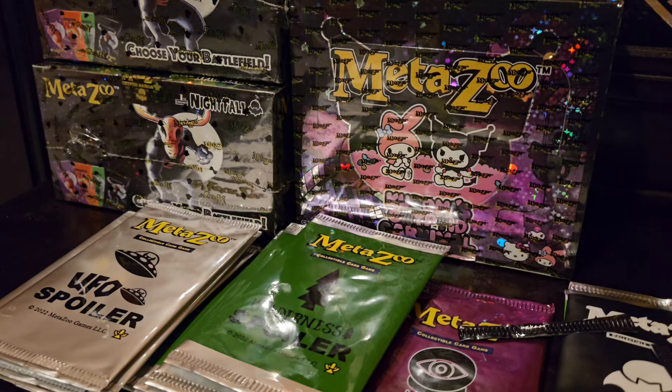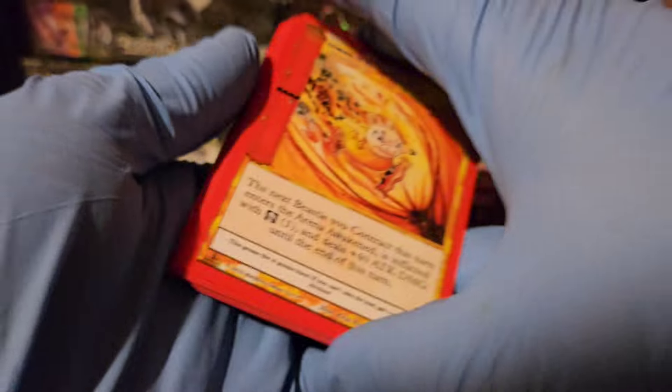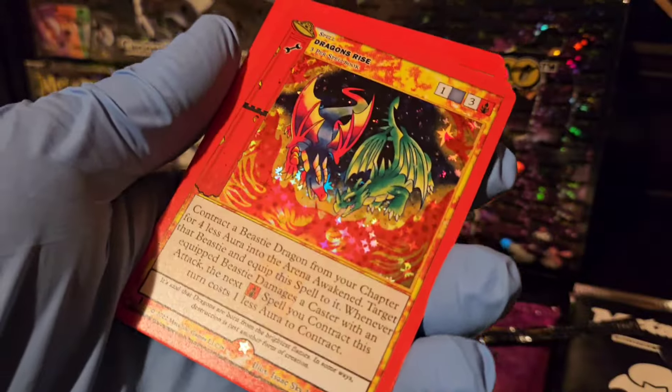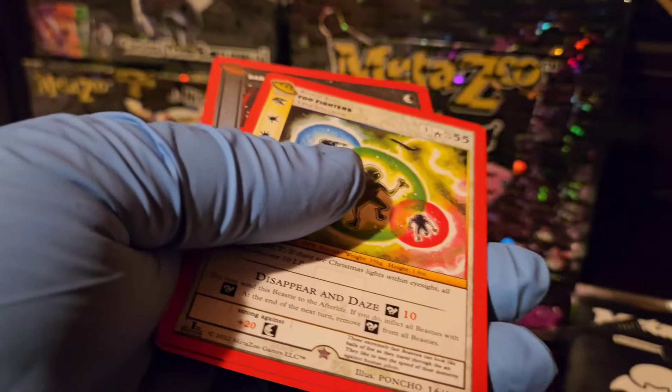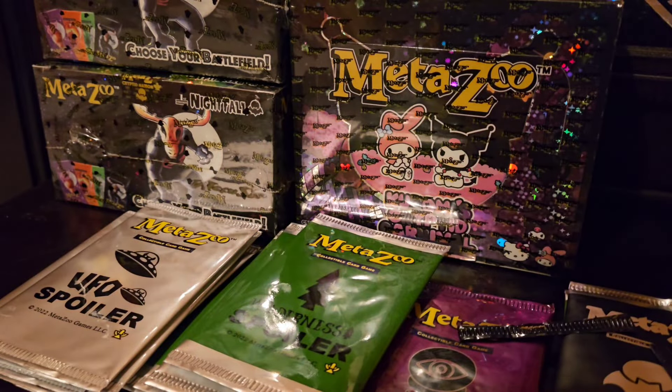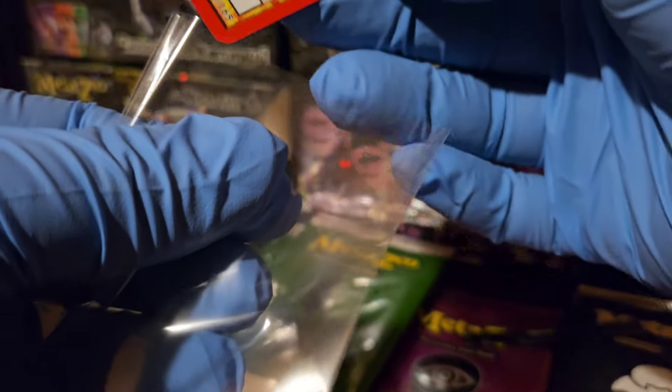Let's crack open this next UFO pack for some extra entertainment — I open UFOs any chance I get. We pulled a full hollow Dragon's Rise! So every card we pulled from our UFO packs was a full hollow: Hawakinyan, Agua, and now a spectacular Dragon's Rise full hollow.